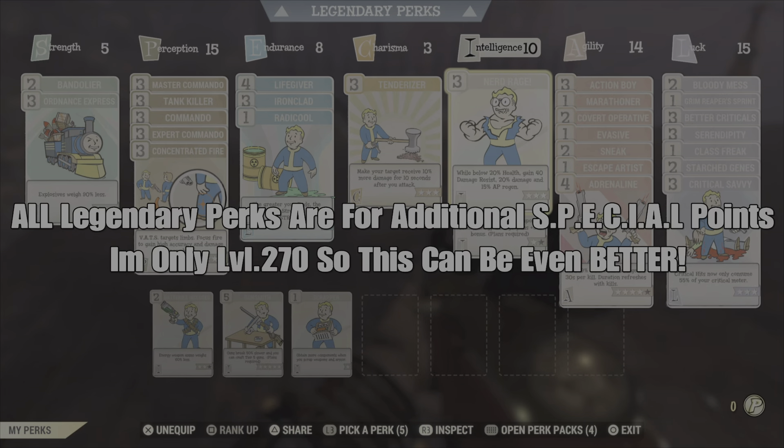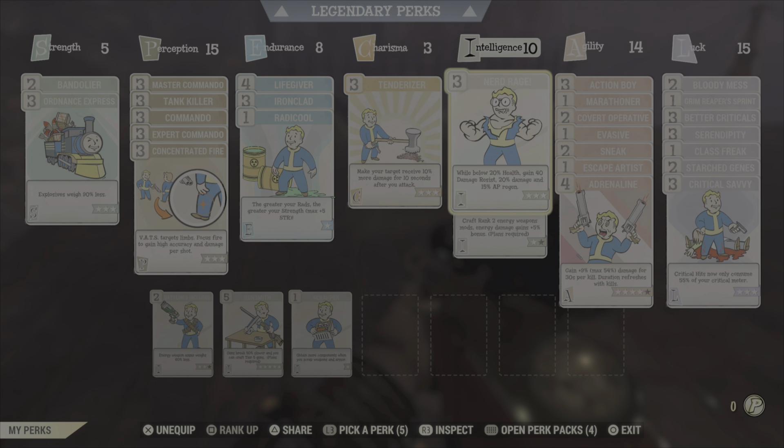Into the perks, we have Bandolier and Ordinate Express for weight, Commando Master and Expert maxed out, with Tank Killer and Concentrated Fire to help with VATS.